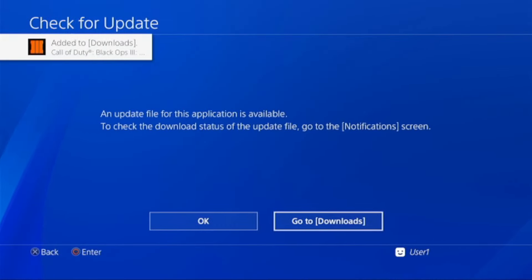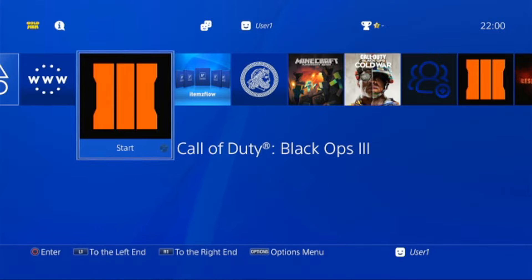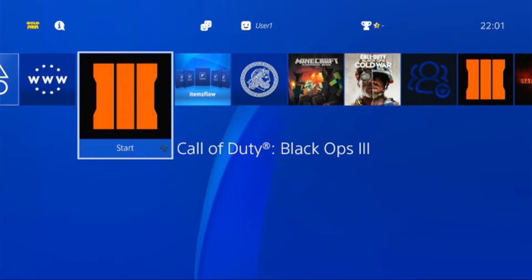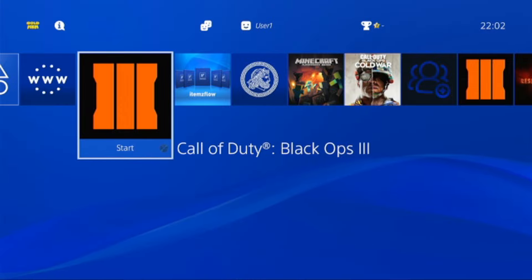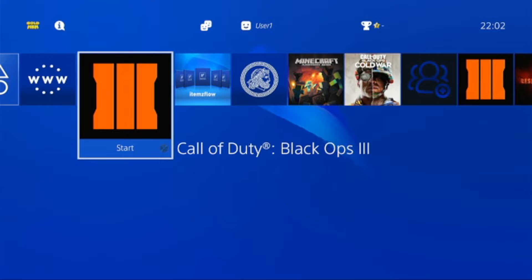Your PS4 will automatically detect the latest update. If you're getting an issue here, that means that you're using a DNS that blocks updates from Sony — you should only use the default DNS. Now, the issue with this method is that your PS4 will only detect the latest update. And if that update requires a firmware version that is higher than your current version, you won't be able to use that unless you update your PS4, which is a big no if you are on a jailbroken PS4.